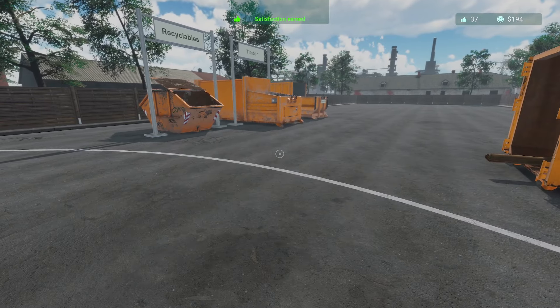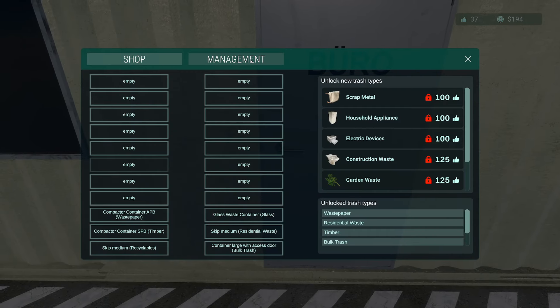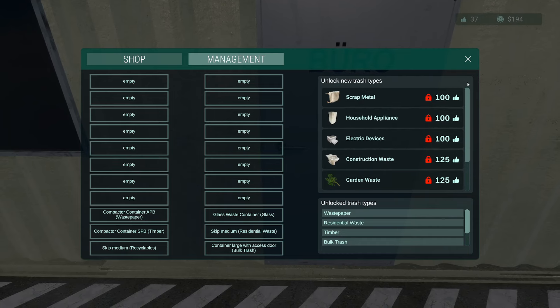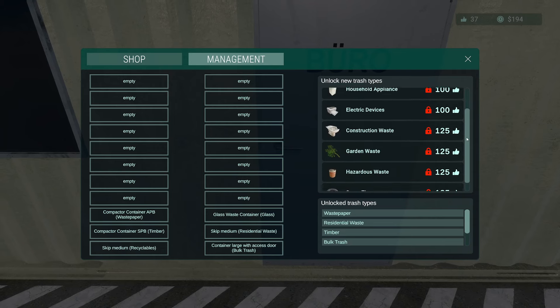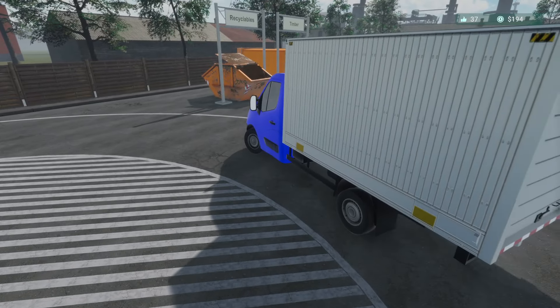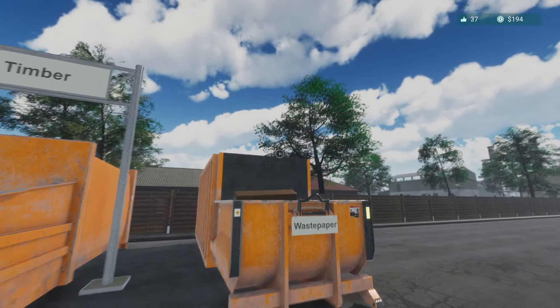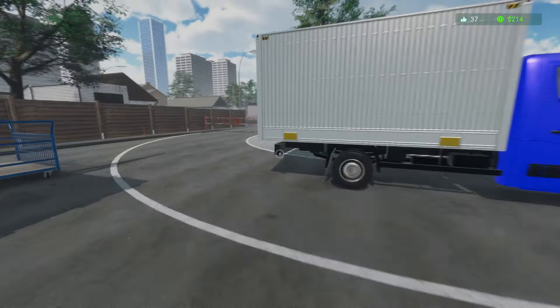Working our way toward another round of products we can handle. Scrap metal, household appliances, and electric devices are all 100, then 125 for others — basically another 800 to unlock all trash types. Once you have 800 points you'd have all trash types unlocked. Since this game is pretty new, they'll probably add more trash types down the road. Right now they have eight and have put out a few patches in rapid fashion. It's definitely a Zen game of just taking people's trash, sorting it, and putting it in different containers.